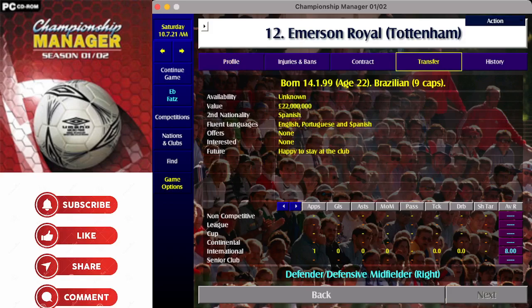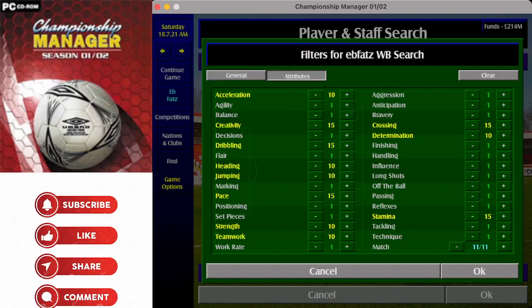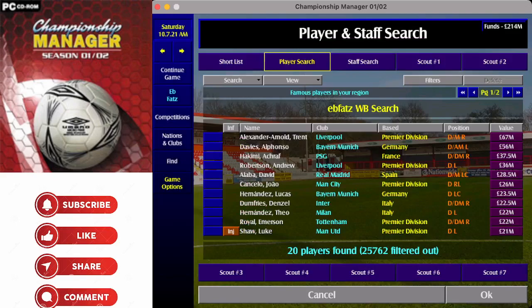Emerson Royal is 22, already at Spurs and worth a fair chunk of change. Because there's only one result, you can fiddle with attributes — take stamina back down to 10, or drop one of the 15s. Alternatively, I tend to reduce the required matches from 11 to 10, so the game searches for players matching 10 of the 11 attributes. A player lacking crossing or lacking creativity will still show in the results.